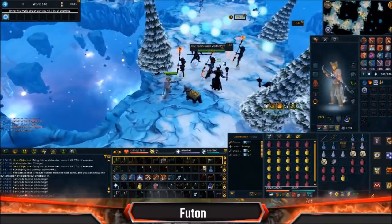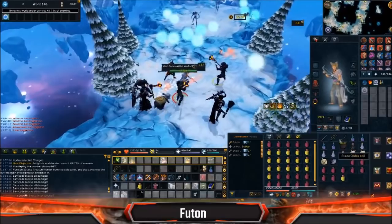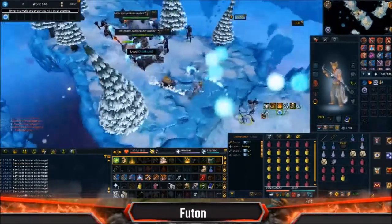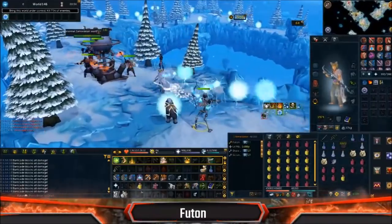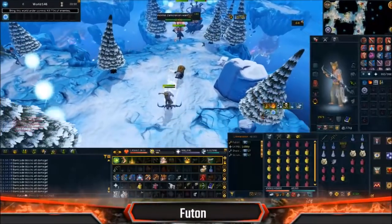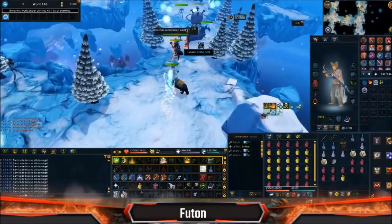Barricade — down. Drop the cannon. Drop the cannon and get out right now. Drop the cannon and click on the cannon to use the cannon.